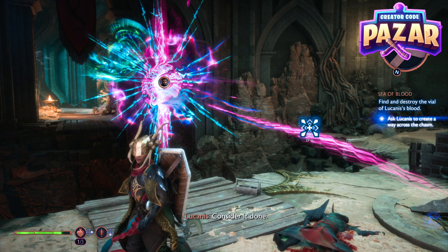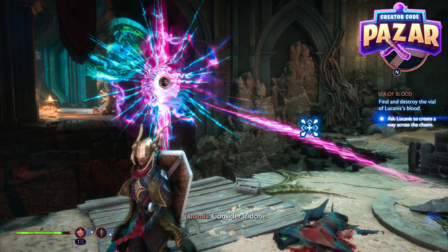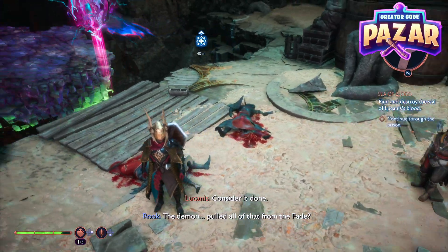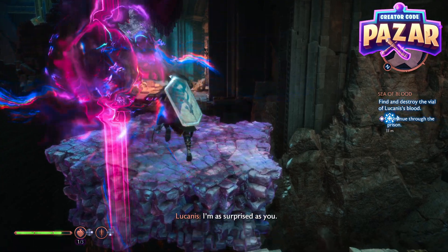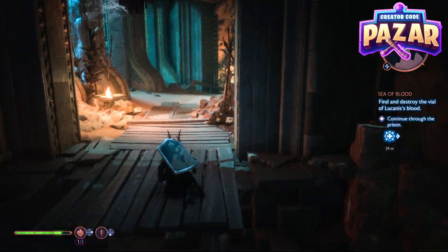As my game is losing its frames per second — once my frames are back — the way across the barrier should be there. And yeah, that's how you have Lucanus do that.